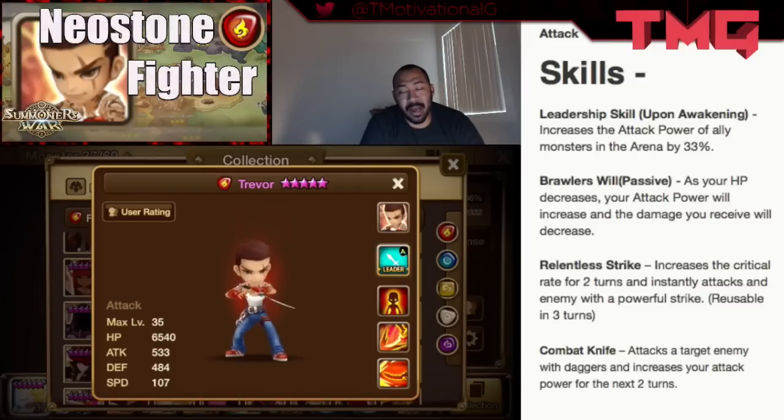He is going to absolutely obliterate other fire and wind units no matter what, so keep that in mind when building him. You're welcome to build him Rage, but I really feel that with a Violent build he will be able to capitalize and reach his full potential, especially dealing as much damage as he can.